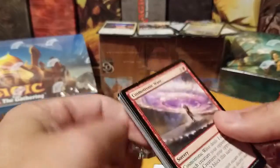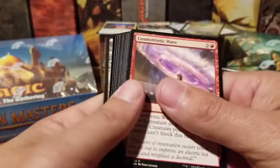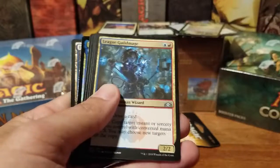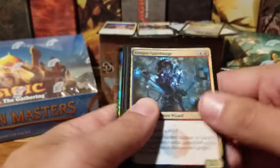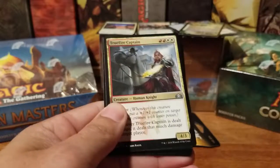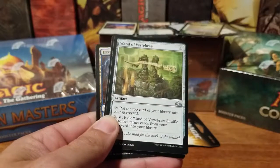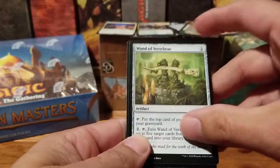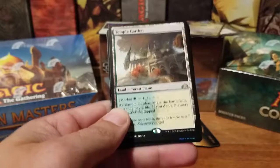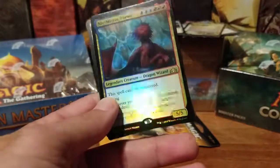We need Foil Shocklands or Foil Assassin's Trophy to turn this pack opening around. We have not pulled any foil anythings. Speaking of — there's a foil back there. That's a Foil Gold card. League Guildmage, Truefire Captain, Vraska's Contempt. Oh — Temple Garden. Probably our best pull.